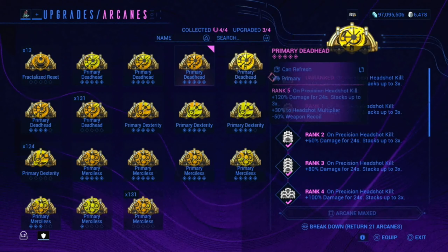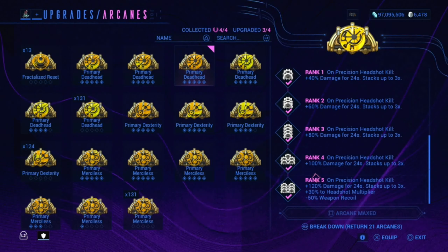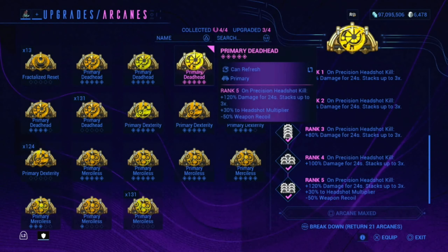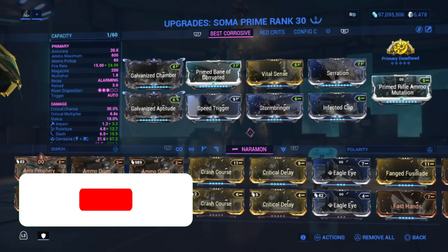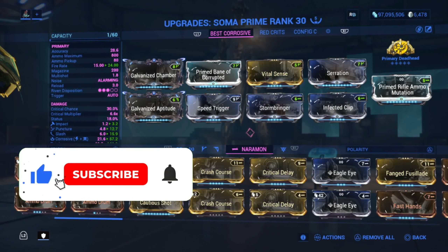Primary Deadhead is the Arcane we're going to use. On Precision Headshot Kill, it gives 120% damage for 24 seconds, stacks up to 3 times. We also get 30% Headshot Multiplier and 50% decrease on Weapon Recoil. Really good Arcane here. That vital headshot is going to be important against these enemies.